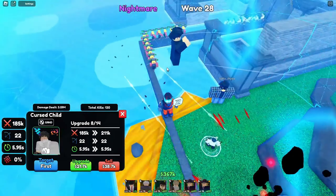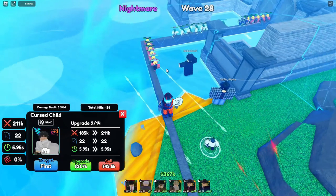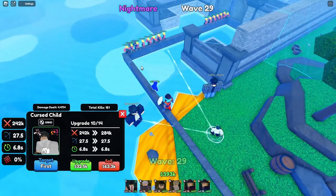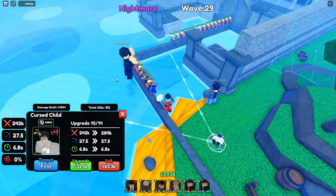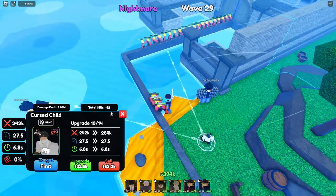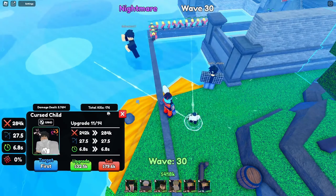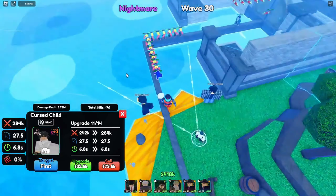The one thing about him is you're going to want Shinigami on him — he's a 3 placement unit, and you'll see why you want Shinigami in a second. Next upgrade: 211k, 22 range, 5.95 SPA. After that he is now a cone AOE — that's why you're going to want Shinigami. He is a really OP support unit. 242k, 27.5 range, 6.8 SPA. This is the microphone attack — it says 'die, Shinigami.' This right here gives a 10% slow and 15% damage buff — it is really OP. The previous one gave a stun, so you can have a stun, you can have a damage buff, or a pure damage option.